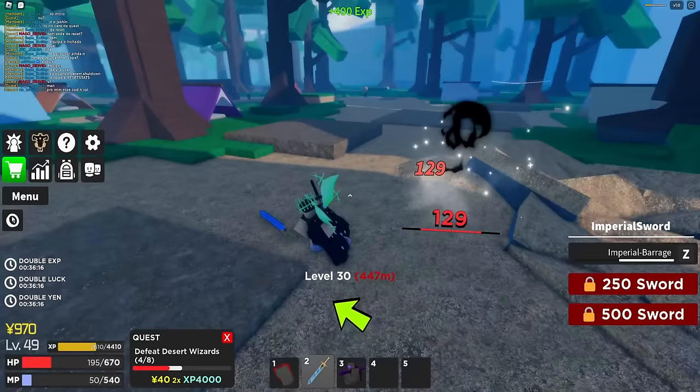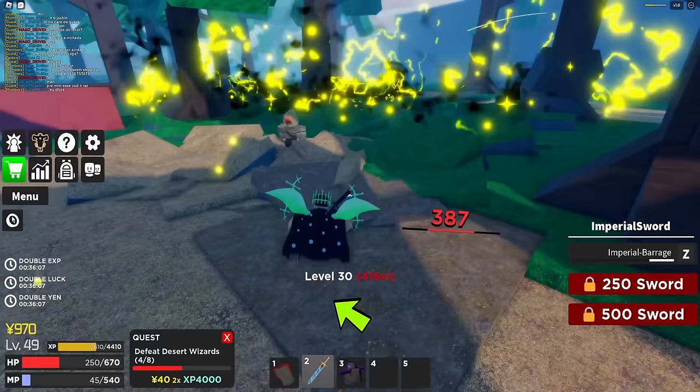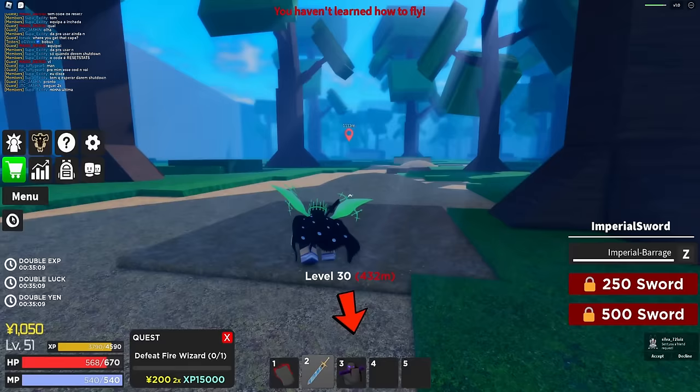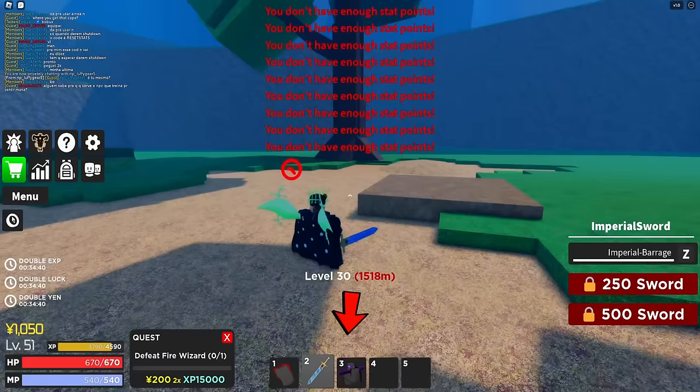I'm level 46 now and I put all my stat points into magic. I was doing 360 damage with the imperial barrage - let me see how much damage I do now. Still 360 damage. So the ability scales more with sword stat, not magic like I thought. I put points back into sword and now I'm doing 387 damage. Make sure you put everything into sword and a little bit into health because you die pretty quickly in this game.